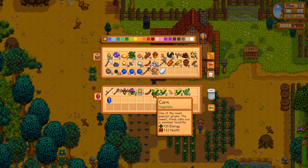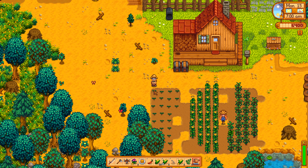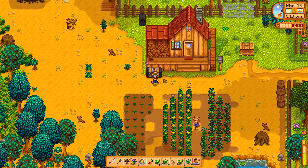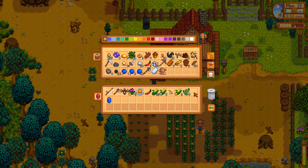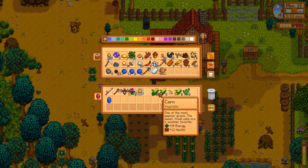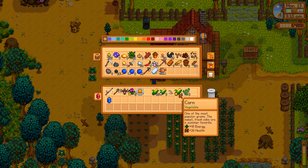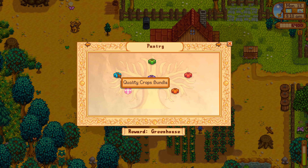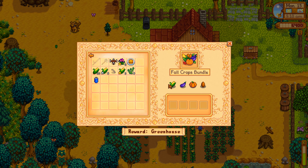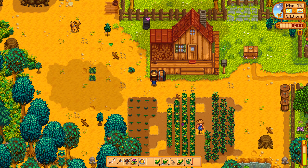We should be watering them right now since they'll otherwise dry out, so let's head straight to the watering. All our crops have been watered with our new speedy watering can. The preservation jars are still preserving — we have some hot peppers, a bunch of corn, some silver quality corn, and two gold quality corn.